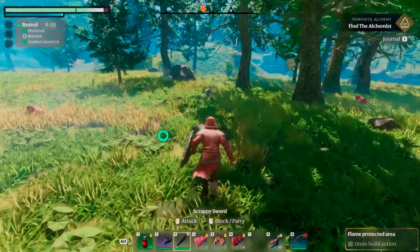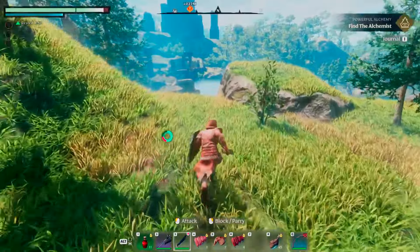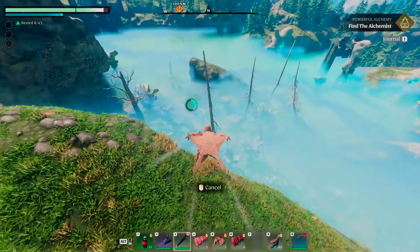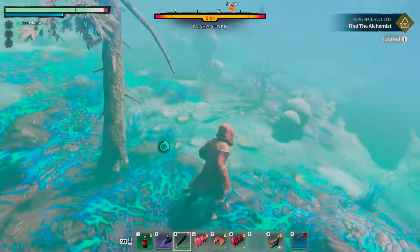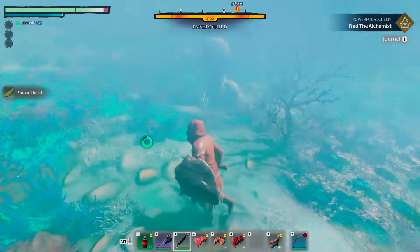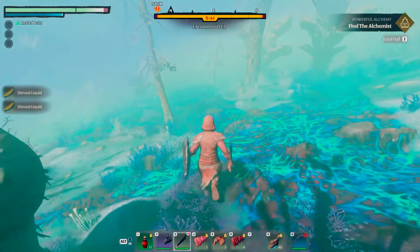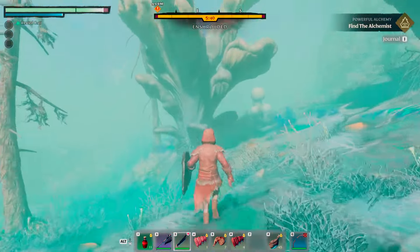Let me grab my sword. To get the spores, in my opinion there are two easy ways. That's to fight the actual shroud enemies inside the shroud, or you could also collect them from some specific things that drop them. That's where you're gonna get shroud liquid — from these little mushroom questionable-looking things. You'll get one per little thing. If you have a felling axe or something, you can also hack these guys, and that'll give you a good amount of shroud liquid as well.